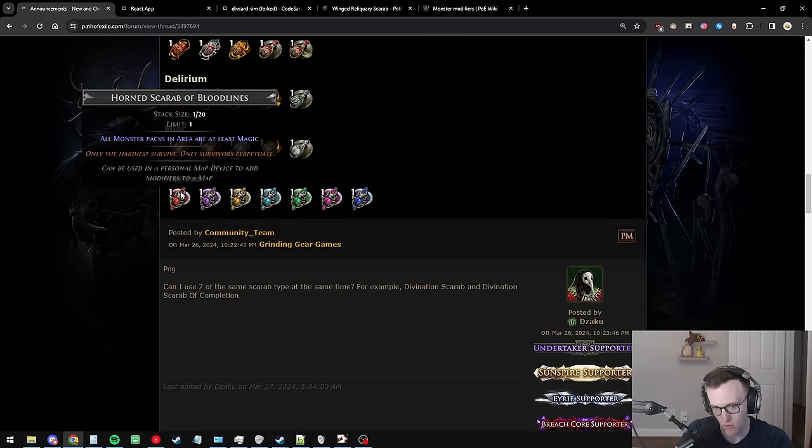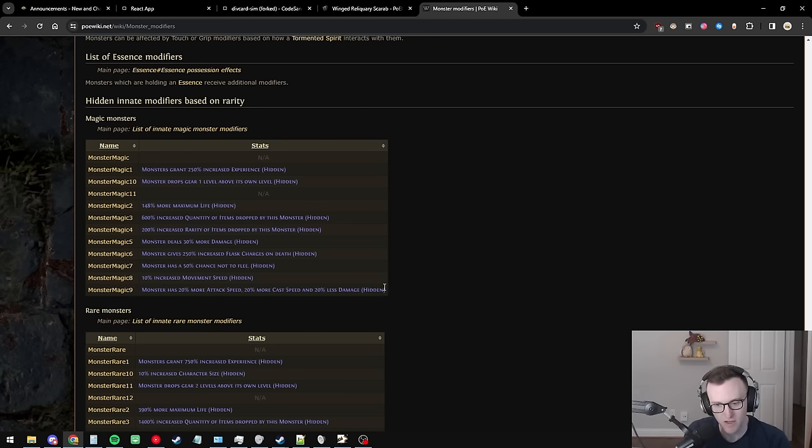The one scarab that is going to save the league for magic finders is the Horned Scarab of Bloodlines. This is going to be one of the most expensive and sought-after scarabs for magic finders both solo and in groups. Why is this OP? Think back to old Enraged — you had 500% increased quantity from monster packs out of the strongbox, which was very powerful.